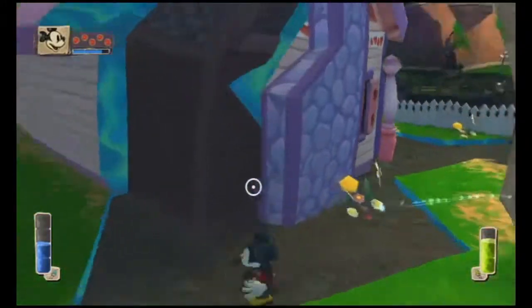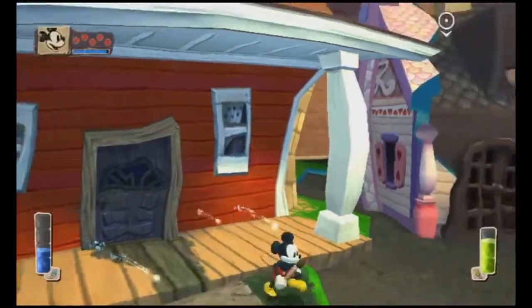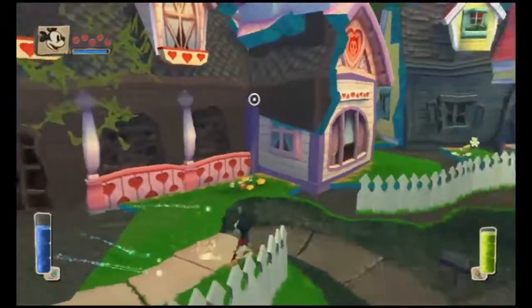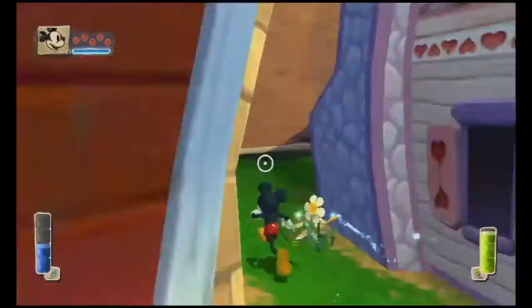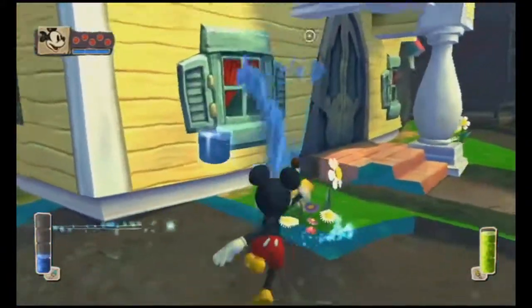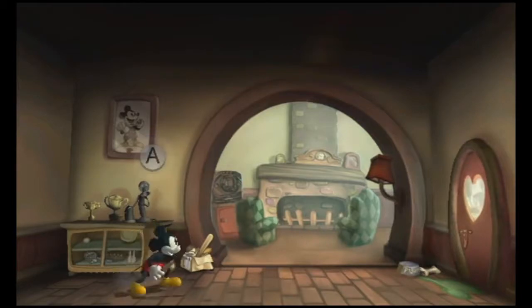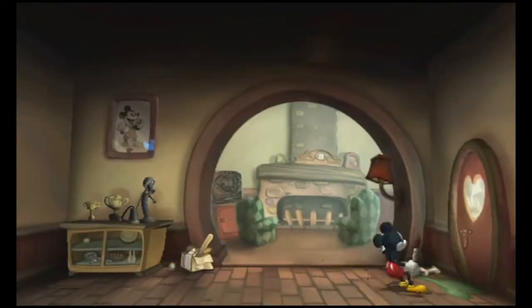Yeah, fix this house. There's an actual Mickey house here. Can you fix that door? No, it's just always locked. This is supposed to be Mickey's house — why would he have this here still? Why would Oswald want this to be a thing? He wanted Mickey to be forgotten. So this is Oswald's? Yeah, he made this. It's a wasteland knockoff of his house.